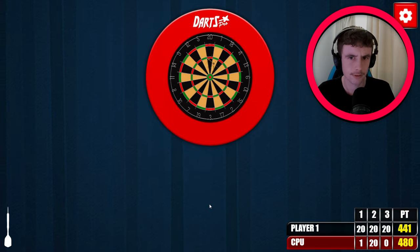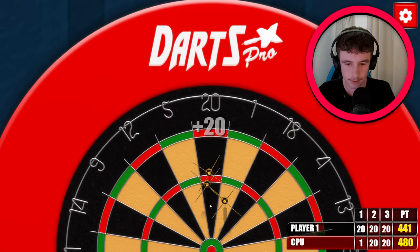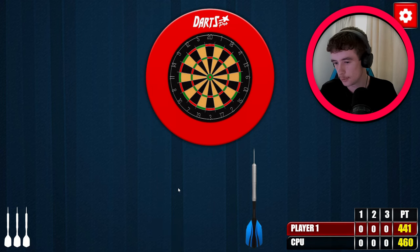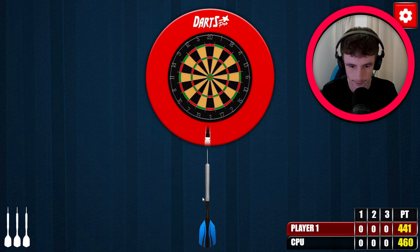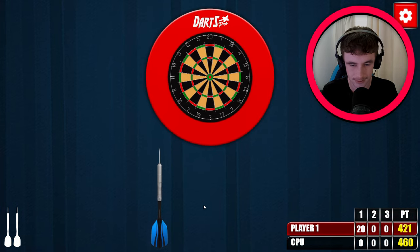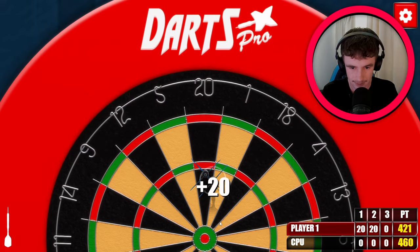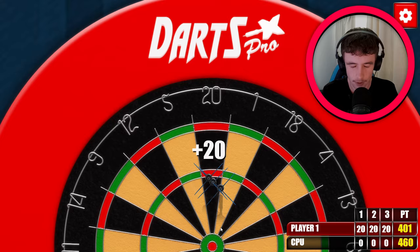Whoa, that was close to a triple — they're on 421. Now I'm on 441, so 441 and that is 460. We're just ahead, but darts is a funny game — you could have three stinker darts in a row and I don't want that to happen. 20 — it's an alright start. Another 20, come on where's my triples — another 60!